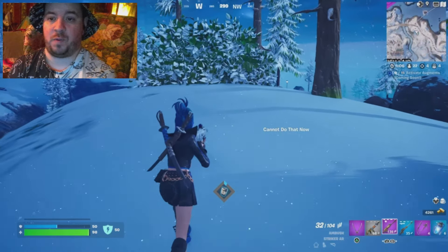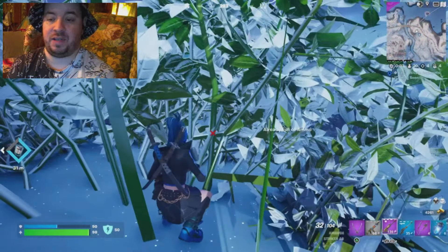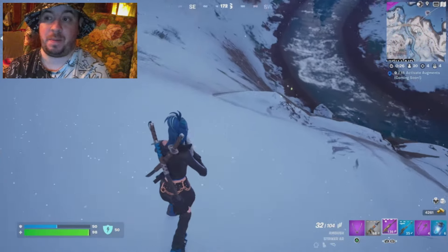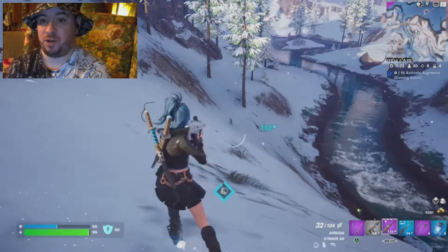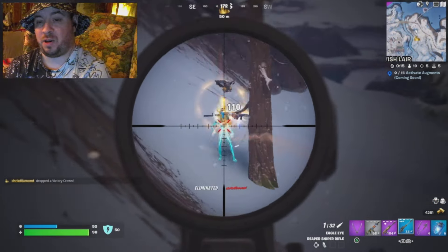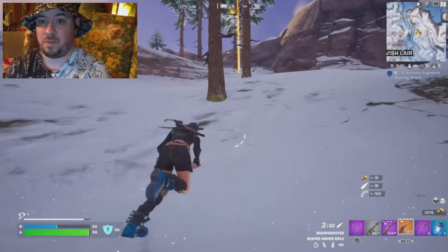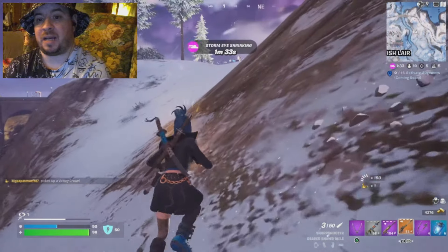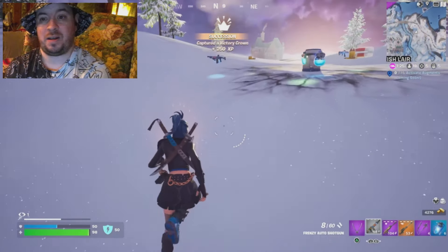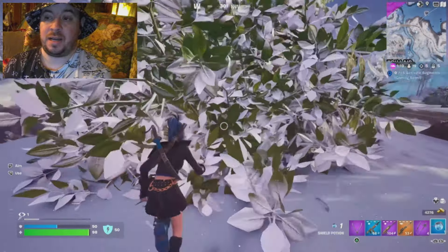I decided to go for a cache drop, which I usually avoid since they're not generally worth it, but I needed more shield and only had a gray Frenzy Auto Shotgun. These drops always give blue rarity weapons. Importantly, don't stand in the open beside a cache waiting for it — always get into cover like a bush so you don't get third-party sniped. While hiding, the player who rode away on the bike earlier ran past and I took them out with a couple of sniper shots, earning a gold sniper. The cache gave me a blue Frenzy Auto Shotgun and a big pot to replenish my shield, which I drank in cover.